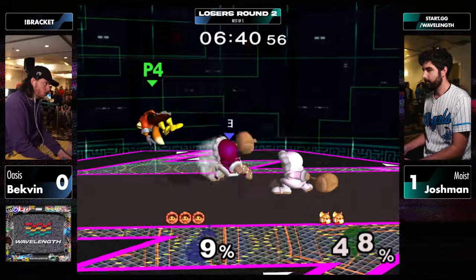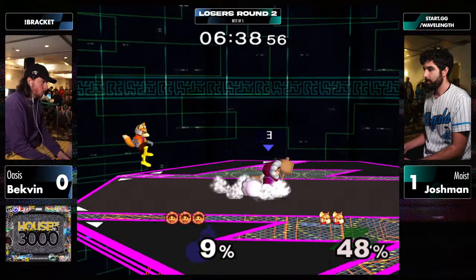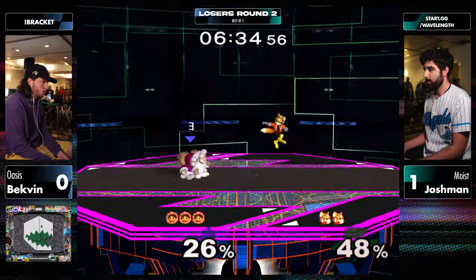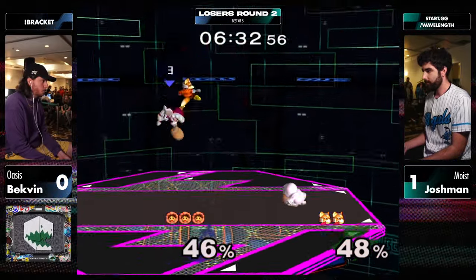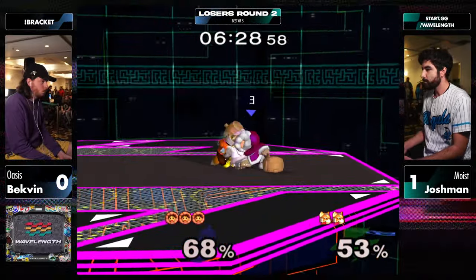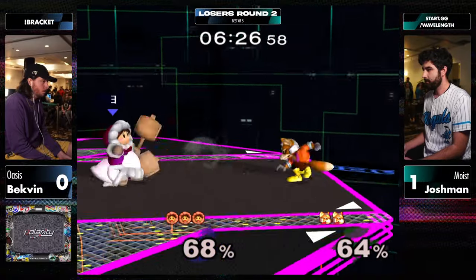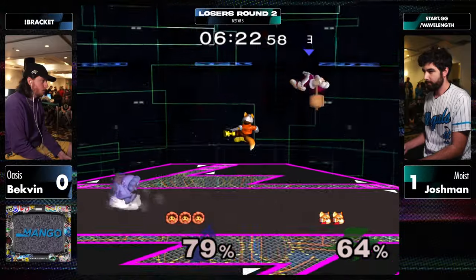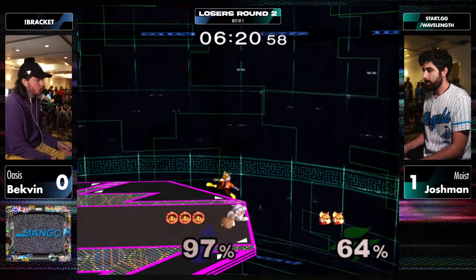Whiffed one, got the second. Has to do the read — and that covered basically two of the three options right there. Very good DI to make sure like, I'm going to take some damage but I'm not going to take all of it. I would have liked to see Beckfinn drop with the dare there, but it doesn't matter — gets the grab. Ice block, ice block, jab reset is absolutely not true, but it works way more often than you would expect.